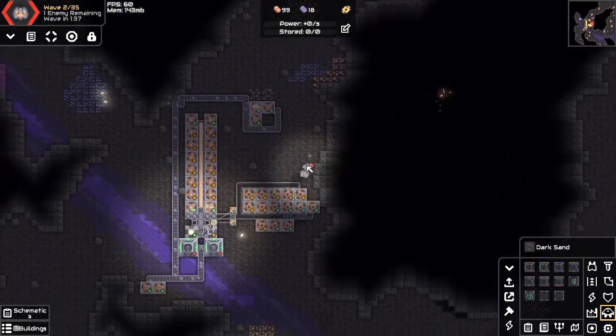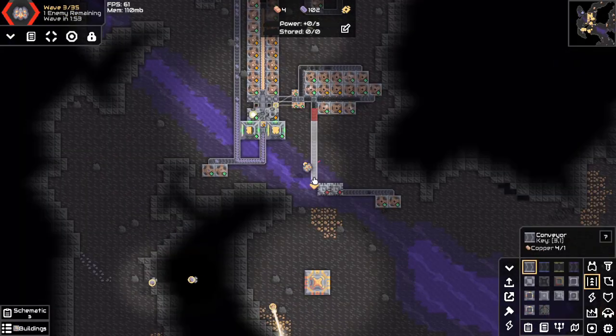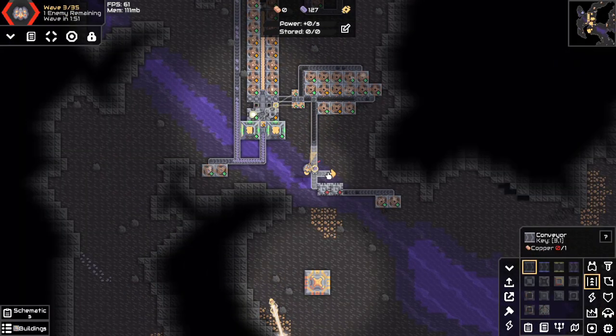And there's the first enemies. I make the rules so the player counts as a unit. And here's some quick and dirty graphite.